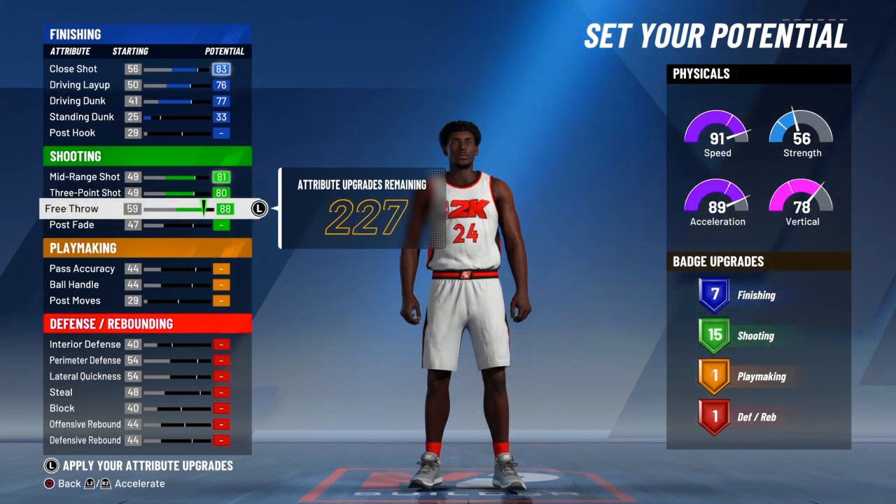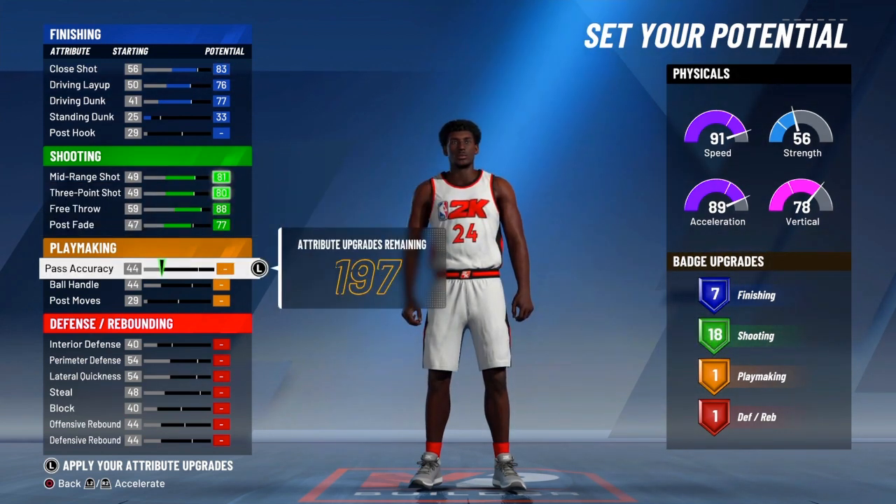Once y'all get down to the shooting, y'all wanna max out the mid-range, 3-point, and free throw. And put the post fade to a 77.